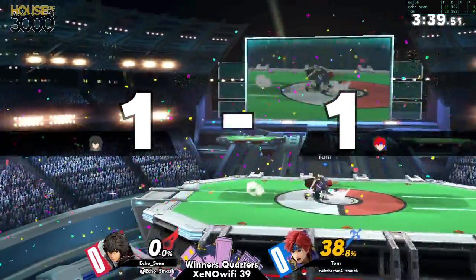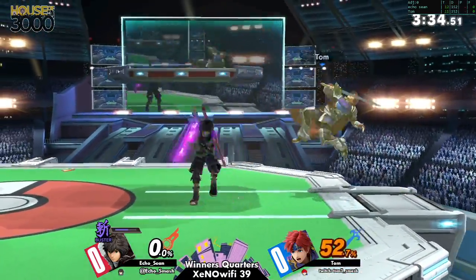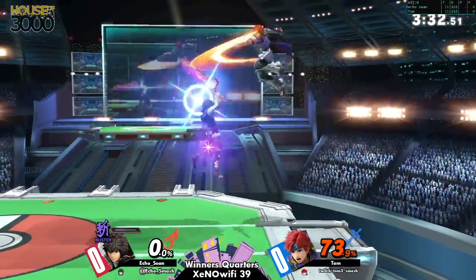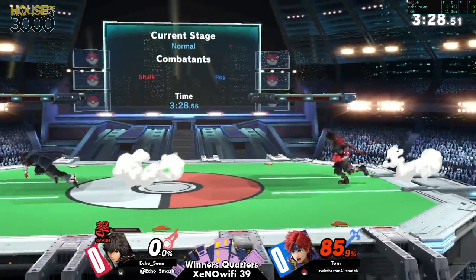Oh wow, the running forward tilt. I think he wasn't expecting that because you could tell by the DI — he was just holding down. Just nothing was proper there. Although holding down will reduce the total knockback, which can help.